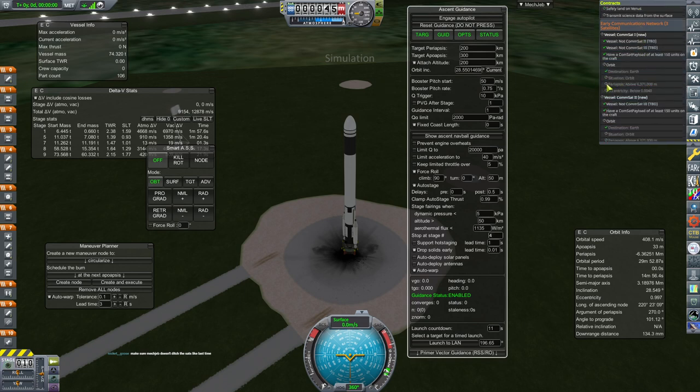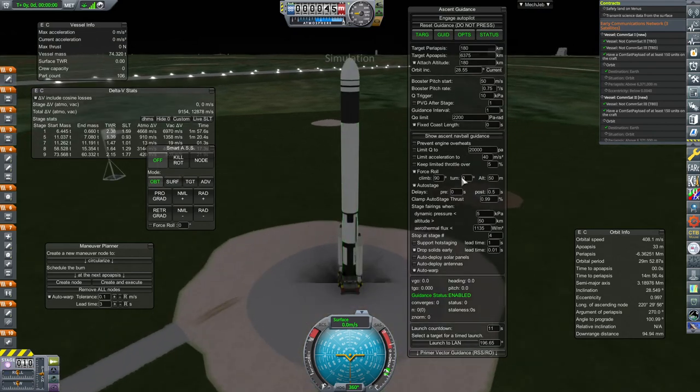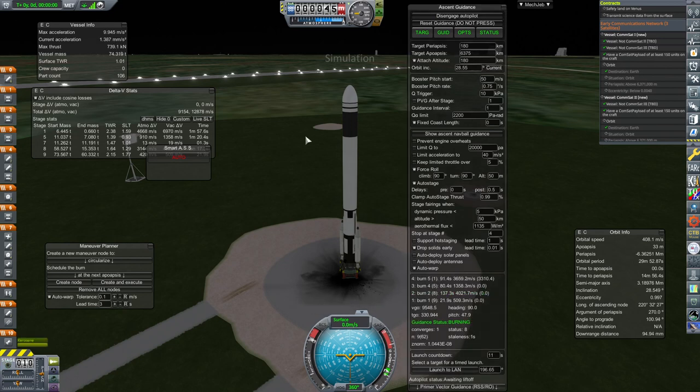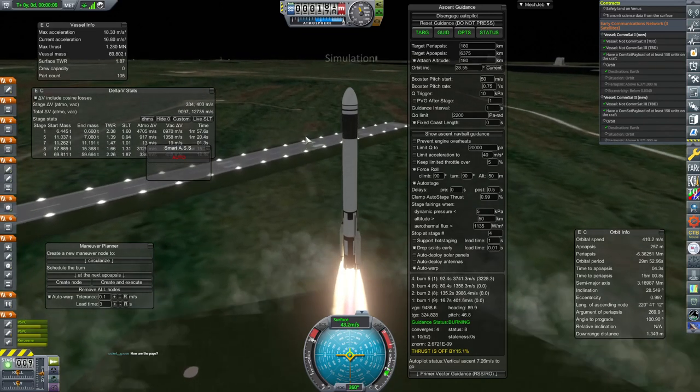I want to see my periapsis above. Our target apogee for launch is going to be 6,375 with our target periapsis. Let's put that at 180 and our attach altitude also at 180, we can go current here. I think I can up this to 2,200 and our booster pitch rate should be okay-ish. We'll see how well this goes. Engage autopilot and go. Nice little kafwump off the pad — thanks to those casters. That's a beautiful sound.